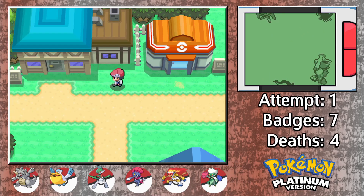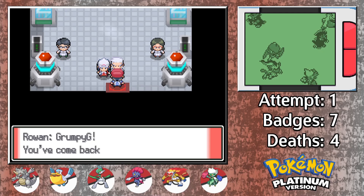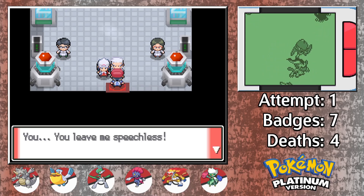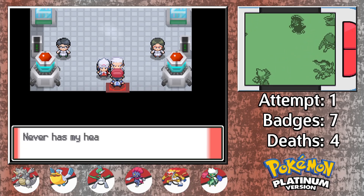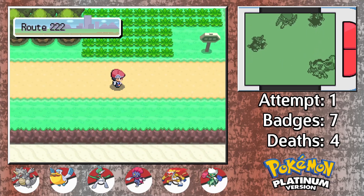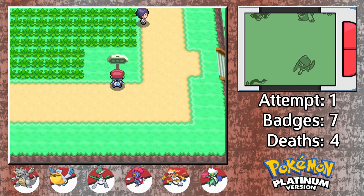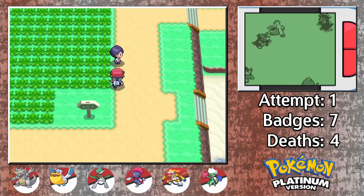With the primary story sequences out of the way, we return to Sandgem Town to heal up and report our triumphs with Professor Rowan and Dawn back at the lab. It's time to continue our quest by moving towards Sunyshore City, so let's talk about Route 222. This route is decently sized, although I wouldn't say there's much to do here apart from grabbing our next encounter.